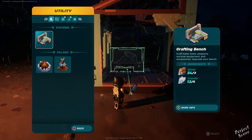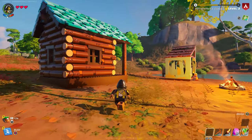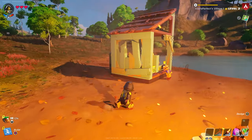In order to craft a short sword there are two things that you need to build first. The first one is a lumber mill and the second one is a crafting bench. With the lumber mill you will get the option to turn wood into wooden rods.